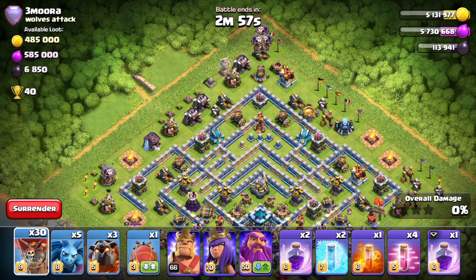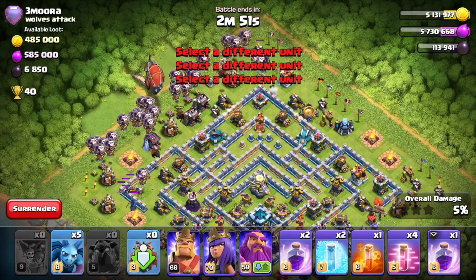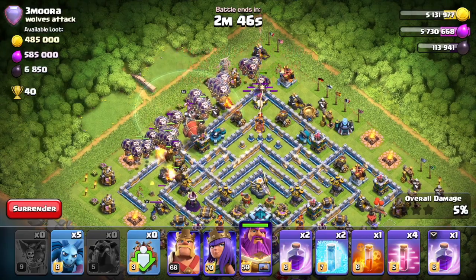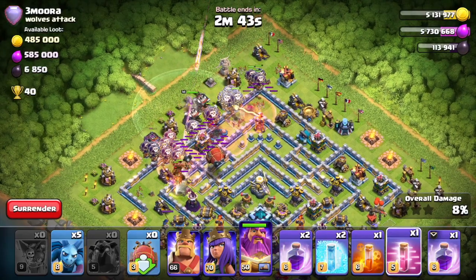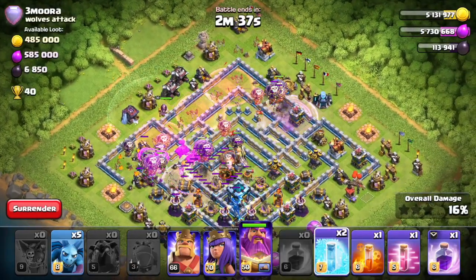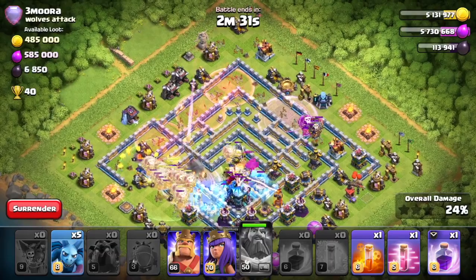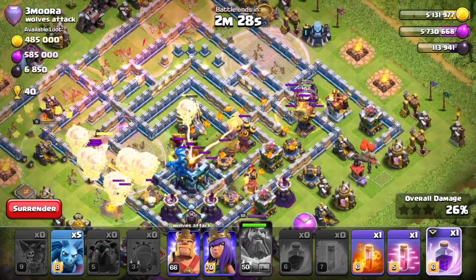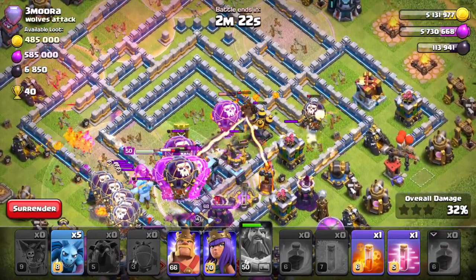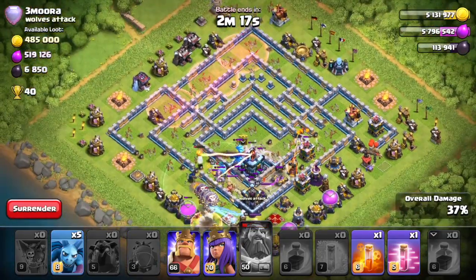A few Loons here to do a little funneling, then dropping the rest of our Balloons as well as the Battle Blimp. I actually forgot to change my Warden to air mode, which is kind of unfortunate. We're going to drop the Rage Spells and freeze everything up in the core, hopefully getting my Warden into the center. I had to activate his ability early because I believe he was under fire from something.